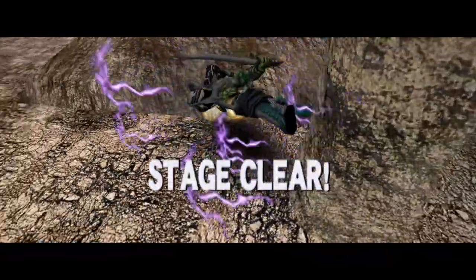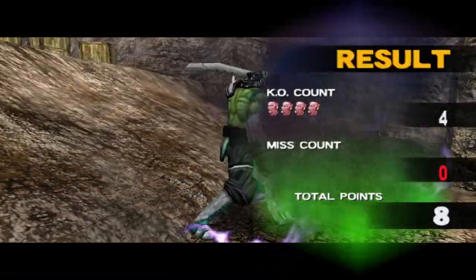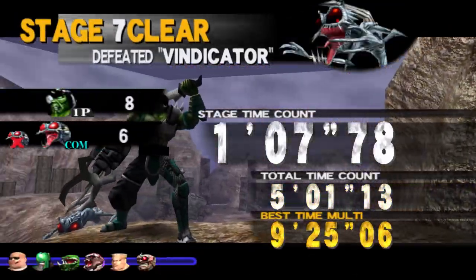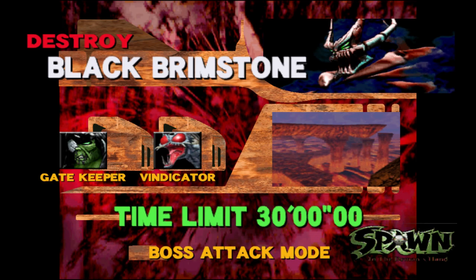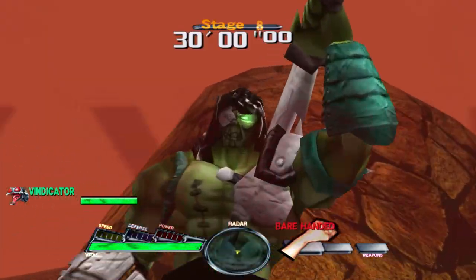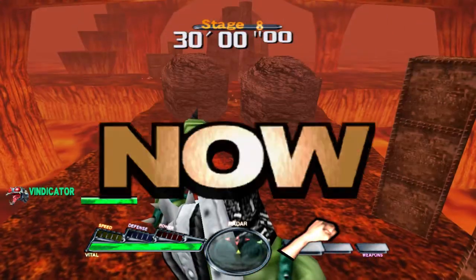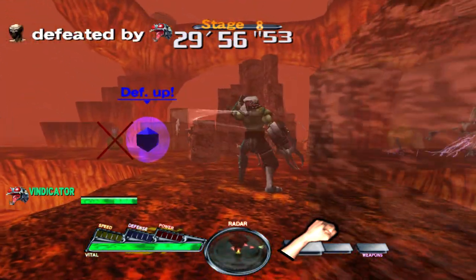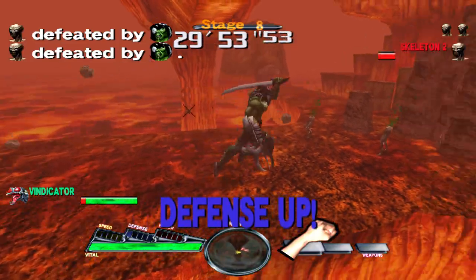They give the boss version of the CPU slightly better attributes to make them a bit tougher when you have a teammate. That's typically what they do in fighting games — the boss version of a character is nerfed when you use it, but the CPU-controlled one tends to be stronger in different ways: more damage, health regeneration, or even better frame data.